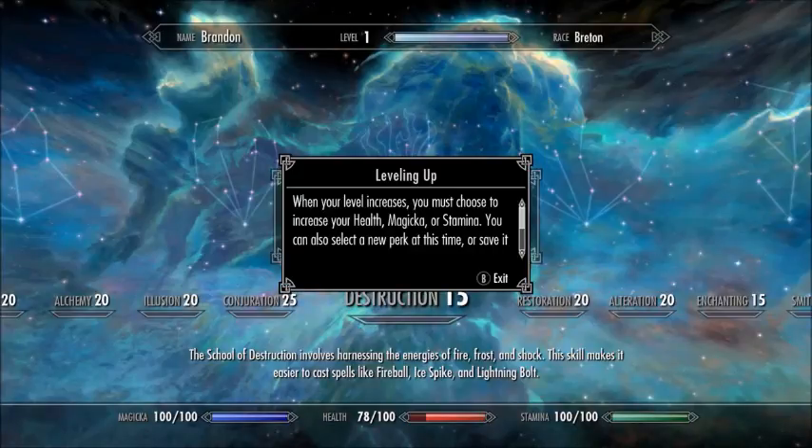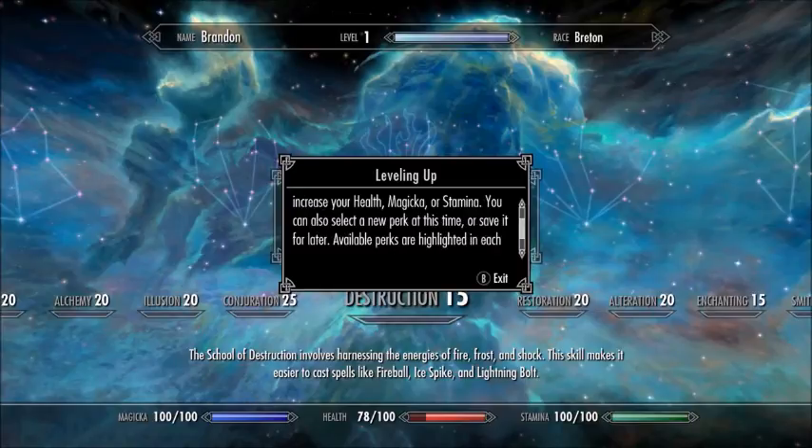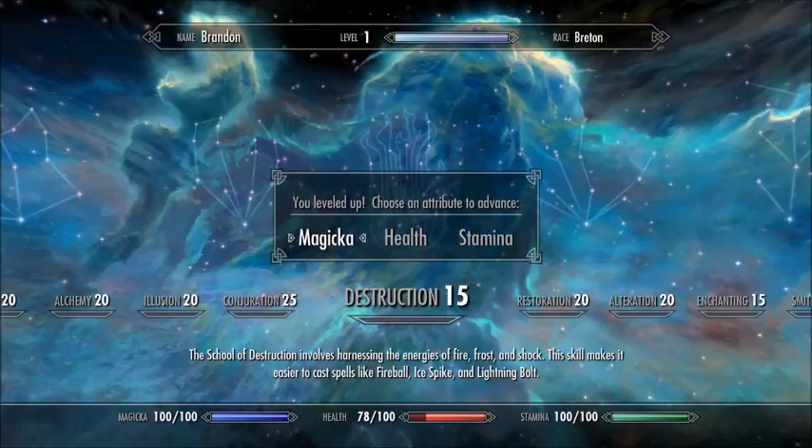When you level up you may choose to increase one of those three stats. We can also select a new perk at this time, or save it for later. We're going to want to go with health.